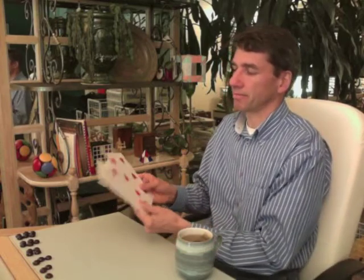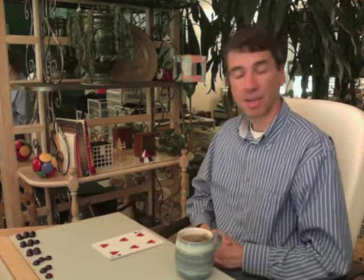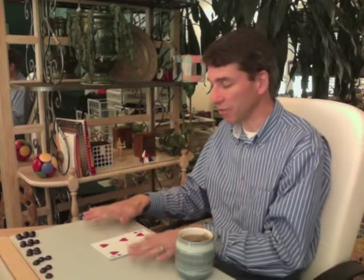We have six cards ordered from one to six, placed face up. We have two players — the boy plays with my right hand and the girl plays with my left hand. The boy gets to start. He's going to choose the top card, then the girl, then the boy, and so on. So the boy ends up with all the even cards, and the girl ends up with all the odd cards.